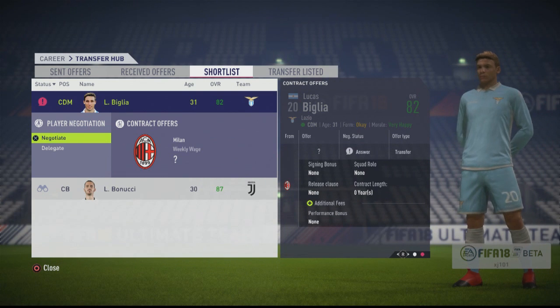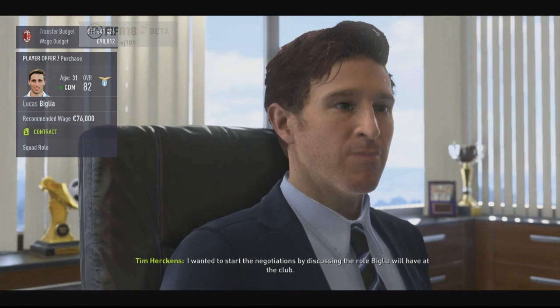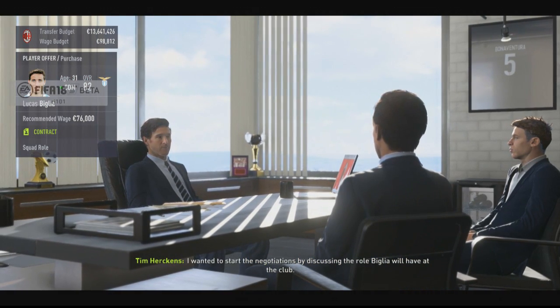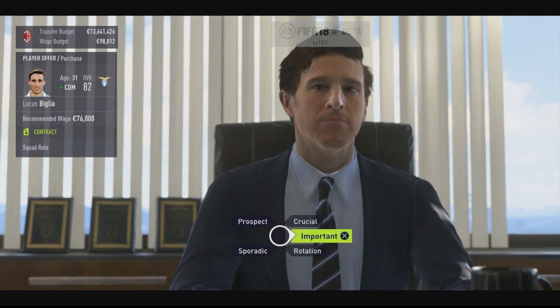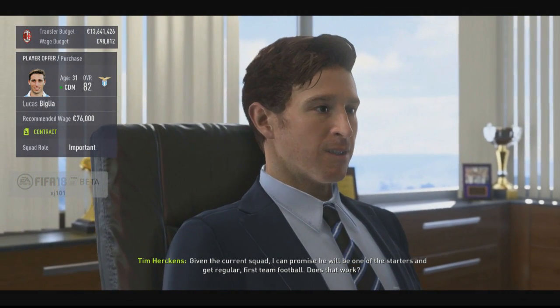After some negotiating back and forth I finally agreed terms. I tried to get him on the cheap because it's the last year of his contract — you don't want to give players running out of contract and above the age of 30 too much. We've actually managed to agree a fee under his value, approximately 5 million under his value. Lucas Biglia's personal contract — he doesn't have a game face, it doesn't matter. Interestingly, this time they haven't said what role they want for Lucas Biglia. They're asking me to tell them what I expect from him and what squad role he has.